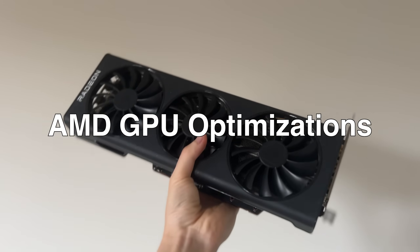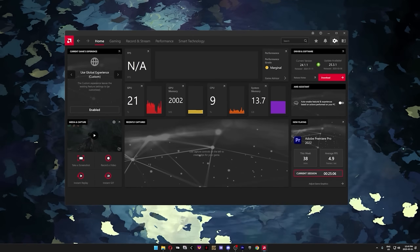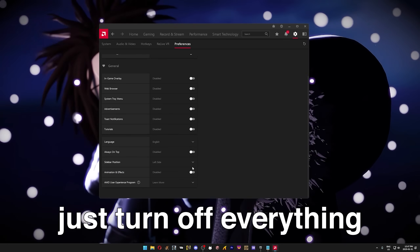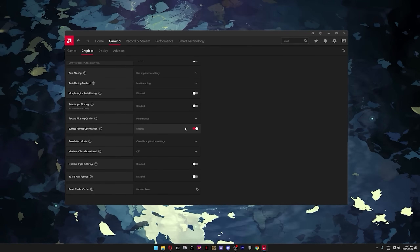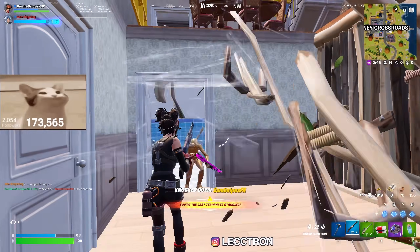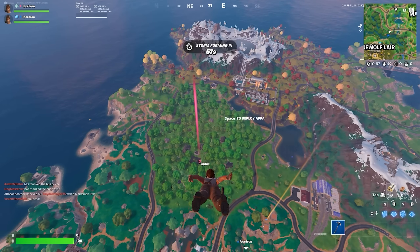If you're on an AMD graphics card, do not skip this part — these tweaks noticeably improved my 1% lows and dropped my RAM and VRAM usage by about 1GB each. Start by opening the AMD Adrenaline software, click the gear icon in the top right to open settings, then head over to the Preferences tab. Click on the Gaming tab at the top, then go to the Graphics section. Scroll down until you find Texture Filtering Quality and change it from Standard to Performance. Leave Surface Format Optimization enabled — this can improve performance in Fortnite and frees up a bit of VRAM, though it's worth testing on your setup. Finally, turn off tessellation: set Tessellation Mode to Override Application Settings, then set Maximum Tessellation Level to Off.